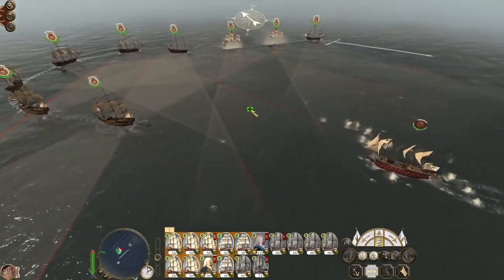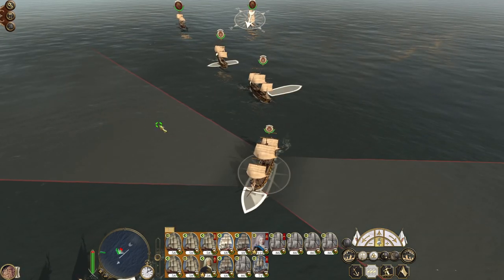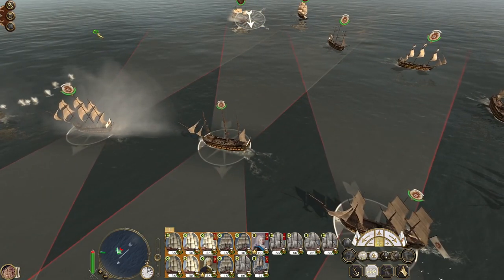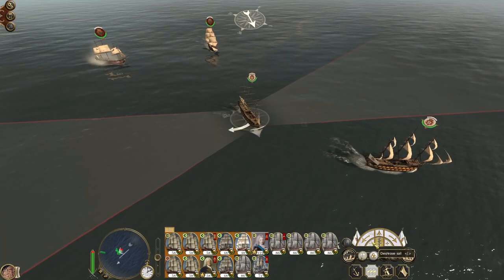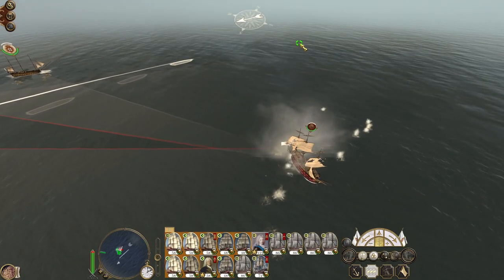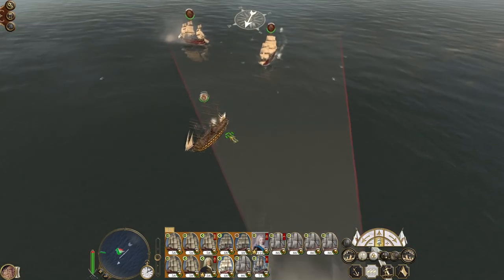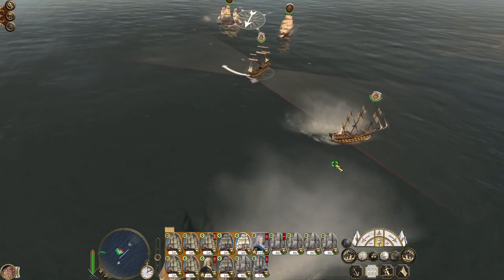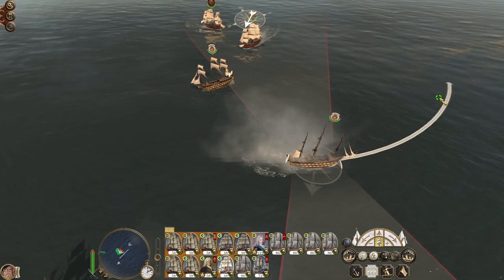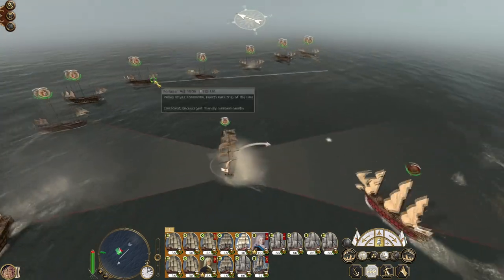I've done a bit of maneuvering to try and get into position, but it looks like they've actually done a fairly smart thing attempting to go from the rear of my formation. So for the most part we're going to want to try and bring our ships around. These ships - give them an order to sail against the wind, so it's going to take a while.